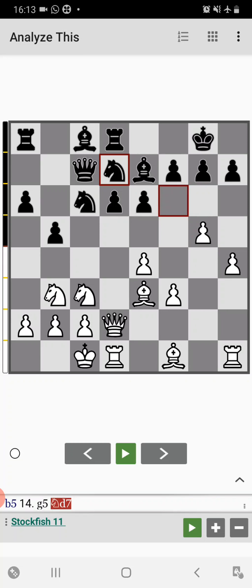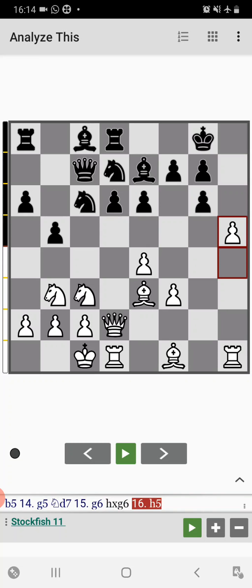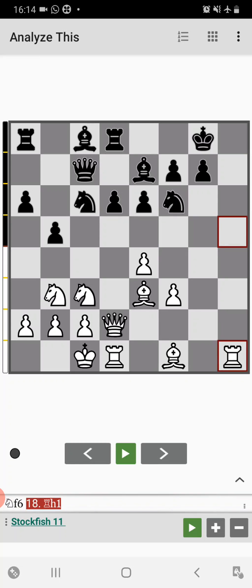In this position, Tal plays g6 first — he sacrifices a pawn immediately without going h5. Actually, this pawn makes the attack happen a little bit faster for Mikhail Tal. So h captures on g6, and now h5, g captures h5, rook captures h5, and then knight to f6 attacking the rook. The rook goes to h1.